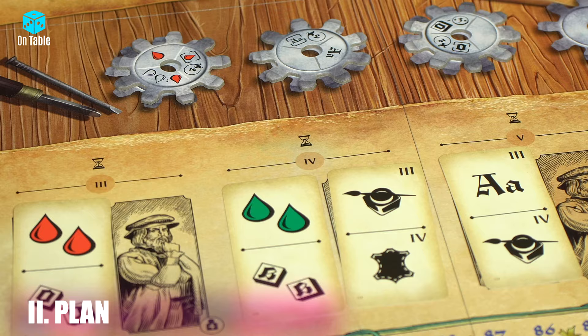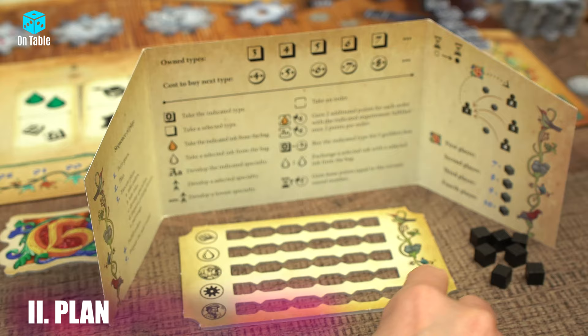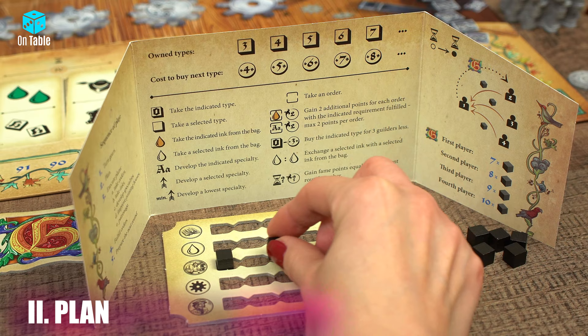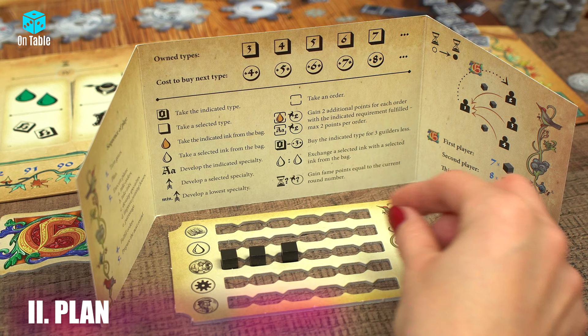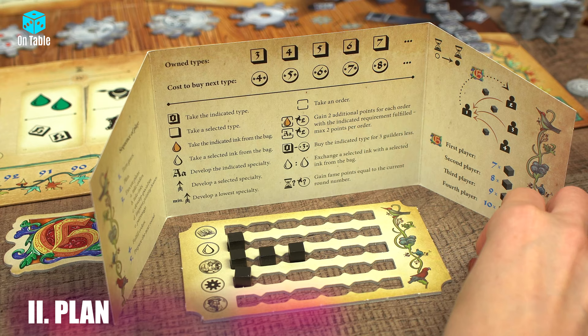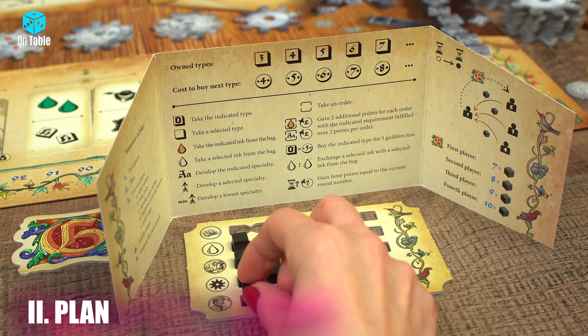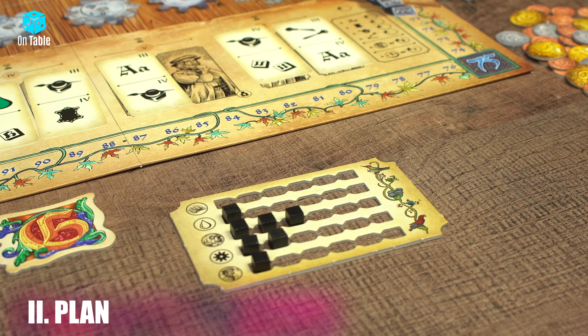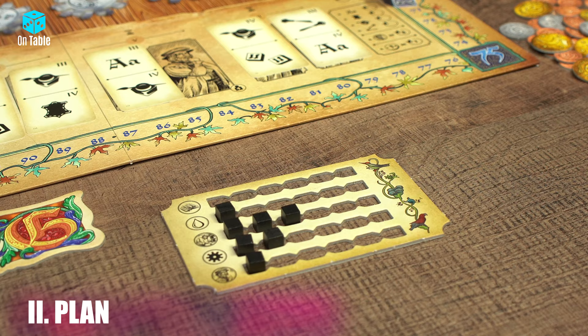Hide the initiative board behind your screen, as planning the actions for the current round is done in secret from the other players. In the planning phase, all players simultaneously use their initiative markers to place them into action rows, marking which actions they want to perform in this round. In one row you can place a maximum of 6 markers, so placing more markers next to an action gives you a better chance of completing that action before your opponent. The placement of the initiative markers determines the order in which players perform each action. When all players are ready, each player reveals their screens and we move on to considering the order.